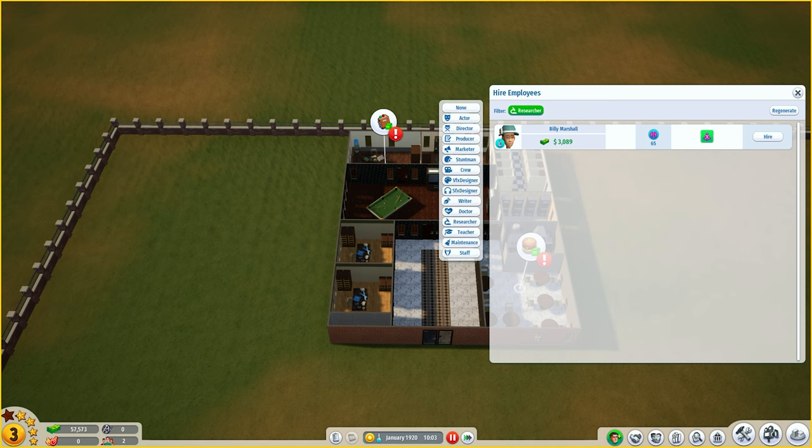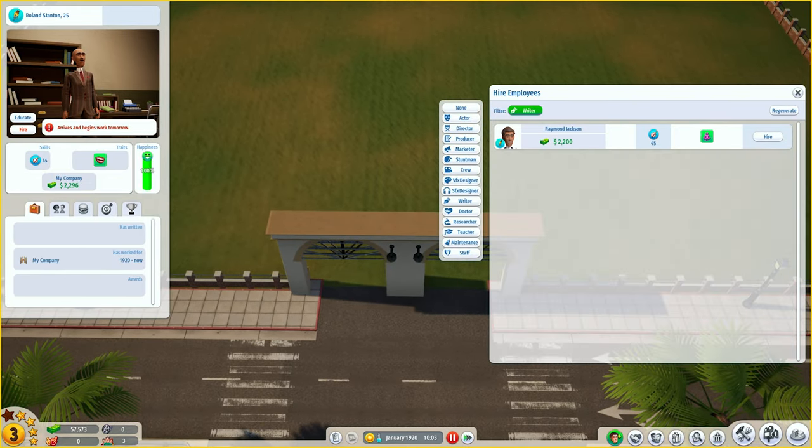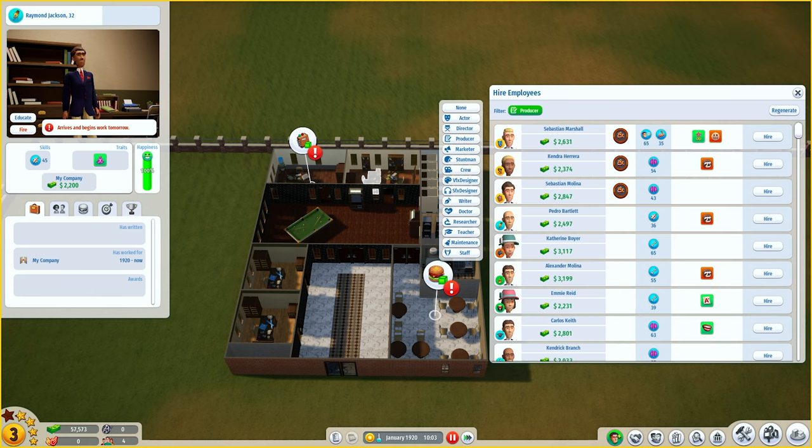We need a writer. We'll switch to the writer tab and keep regenerating until we get a very good one. Roland Stanton is pretty good - creative level 44 and builds relationships faster with others. We'll take him. We refresh again because we need two writers. The second writer is creative and laid back - that's good. Now we need a producer with good logic and a decent trait. We keep regenerating - a perfectionist with 60 logic, Caroline Sullivan, is our producer.